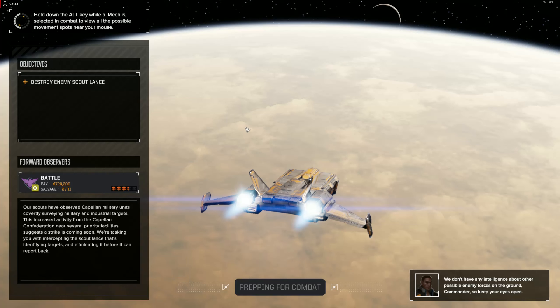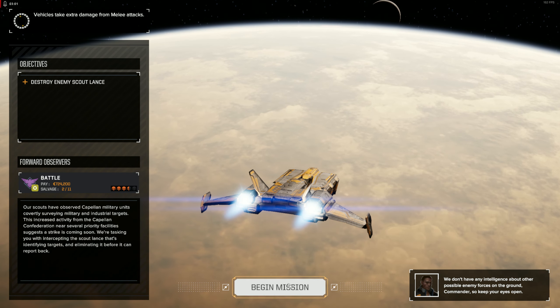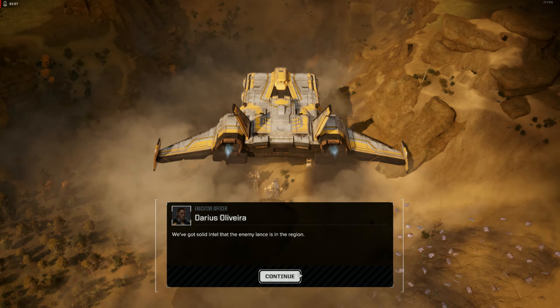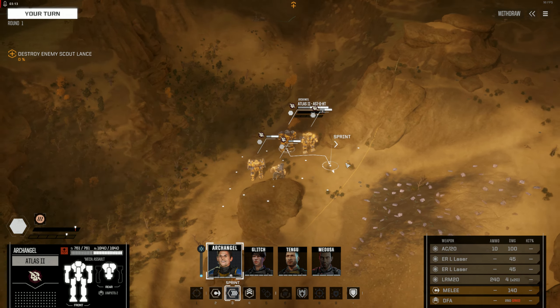Some of these battles are harder than others but you don't find out until you launch. We're going to launch with a 100-ton Atlas 2 and a bunch of heavy hitters. The idea is we want to corner them if we can, or get them in a position where we can take them out one at a time. We do not want to get into a fair four-on-four fight — so let's not have a fair fight. It's an unfair fight.